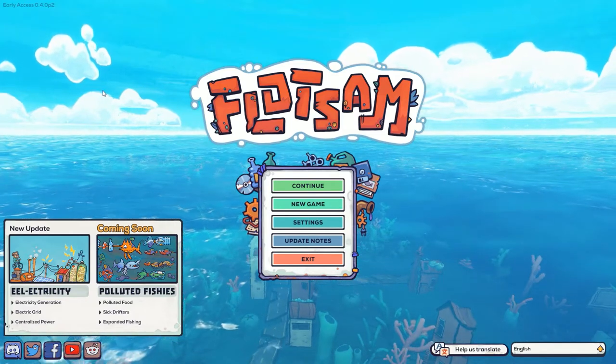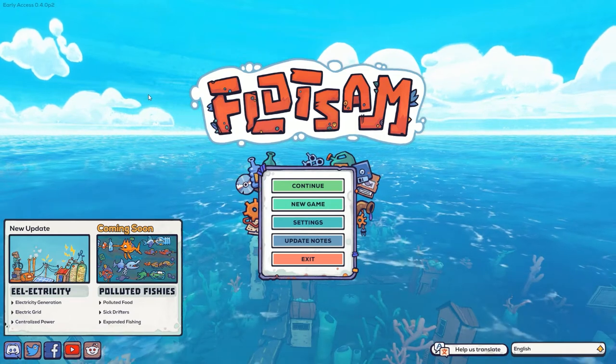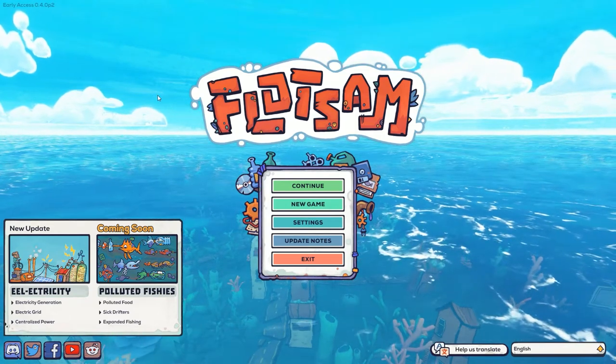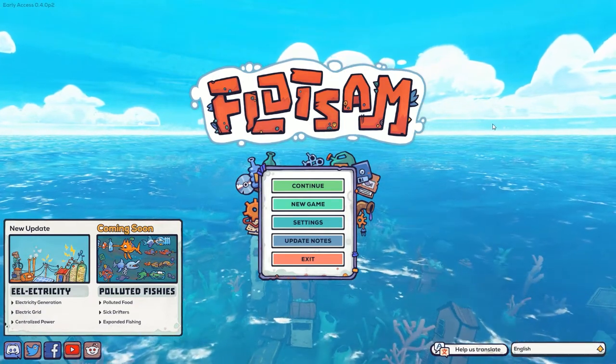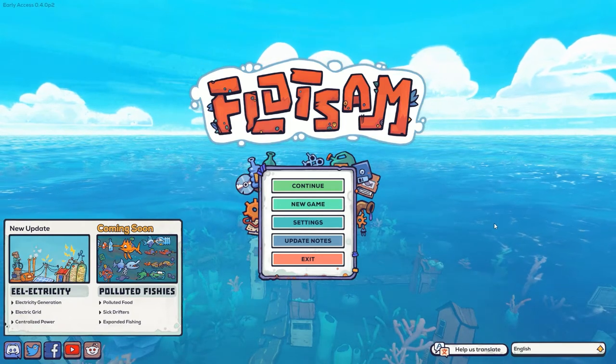Welcome to Dexter Play's Flotsam. This is an indie game from a developer out of Belgium called Pajama Llama Games. I love the Pajama Llama — actually, the Llama Llama books. I've read a lot of those to my kids.